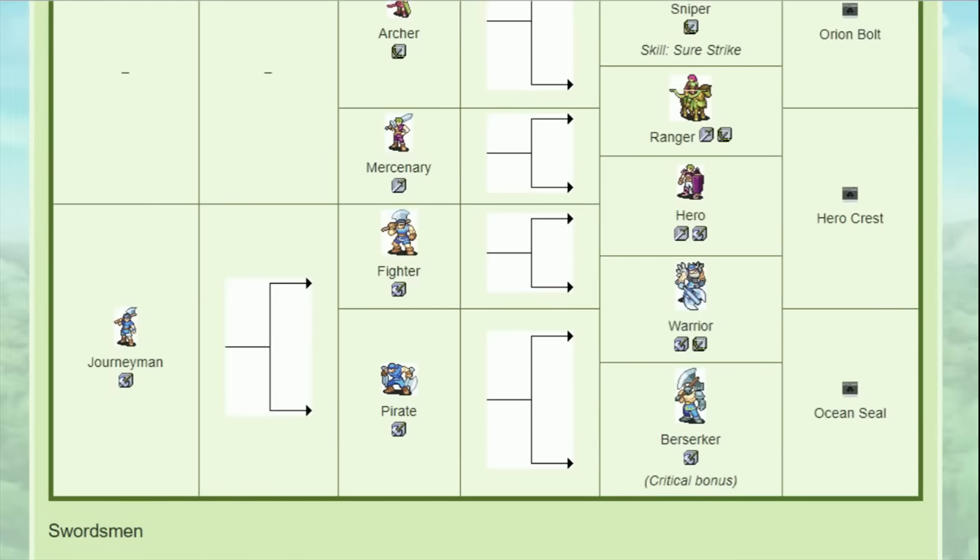Ross has a very unique path where he needs a different promotion item depending on where he goes. He can go Pirate and then needs an Ocean Seal to promote, or he can go Fighter, which needs a Hero Crest — either way he can go Warrior. Hero is exclusive to the Fighter path, while Berserker is exclusive to the Pirate path. I think Pirate and Berserker are his best two choices. There's not that many characters that can cross oceans, rivers, and mountains as effortlessly as these two classes, and that has nice utility. The crit bonus Berserkers get is also very good, as it can compensate for when Ross misses or doesn't double. Hero is the next best option since he can use C-rank swords including the Killing Edge for when he can't afford to miss. Whatever you do, I would stay away from Warrior, as it gives him the least speed out of all the classes, and speed is really what Ross has the most trouble with.